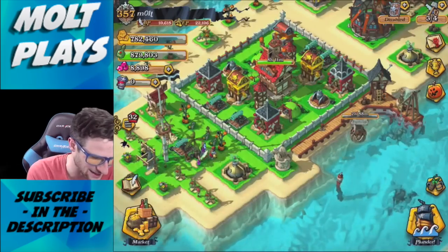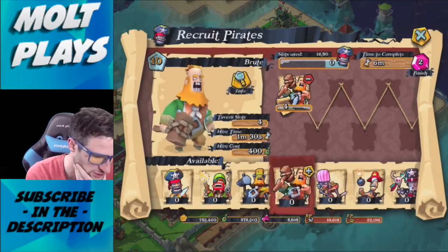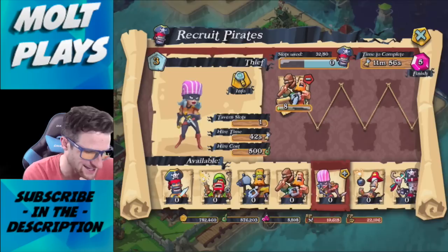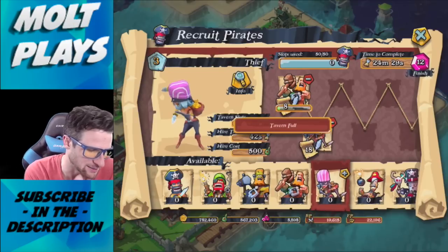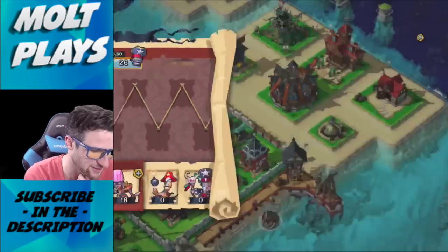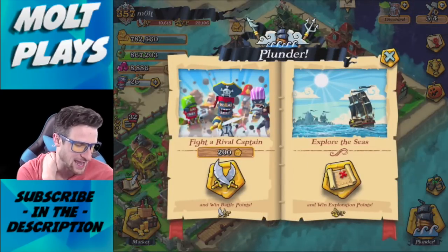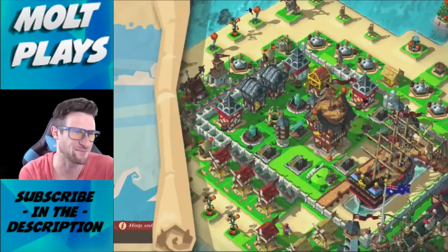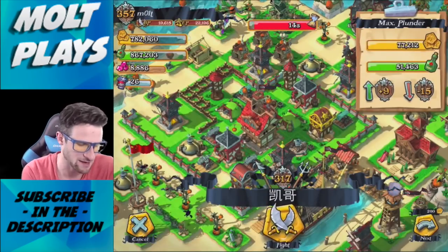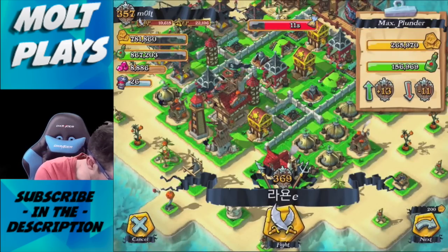That was a fun little strategy. Let's try something else — 8 brutes and 18 thieves. Let's see if this works. Hopefully we can find a base like that last one that has all the loot on the outside and we'll be able to steal it fairly easily. Look at all of this loot!